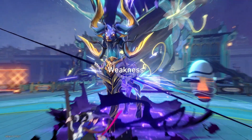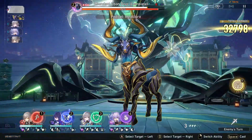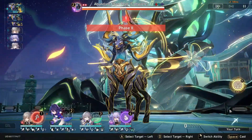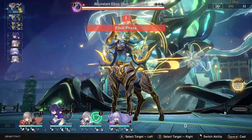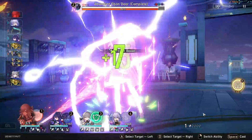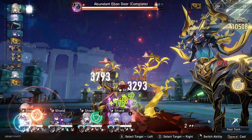Now we come to the battle segment, which is the most important one. This boss has 3 stages. The first 2 stages are kind of easy and he only deploys 2 of his plants, which are the Summons. In the 2nd stage, the boss will enhance himself and deploy 4 Summons. In the 3rd stage, the boss will have an extra buff and also enhance his Summons.